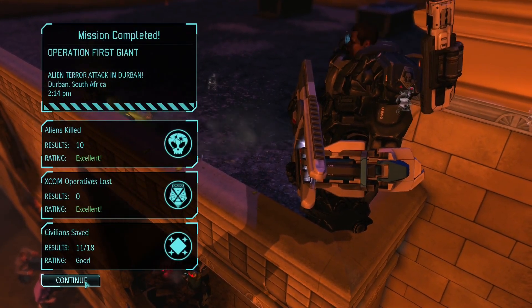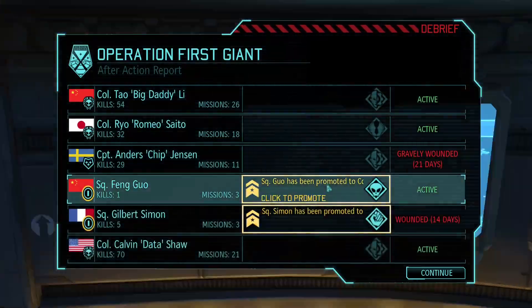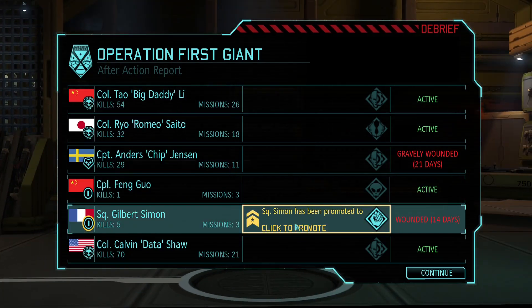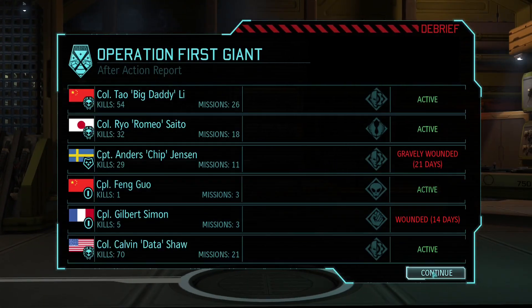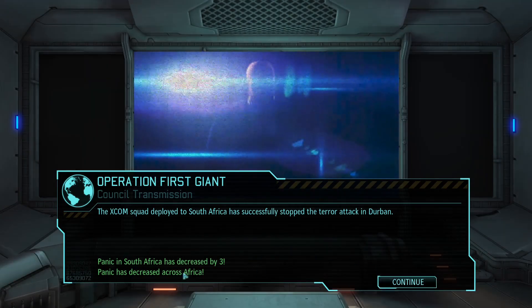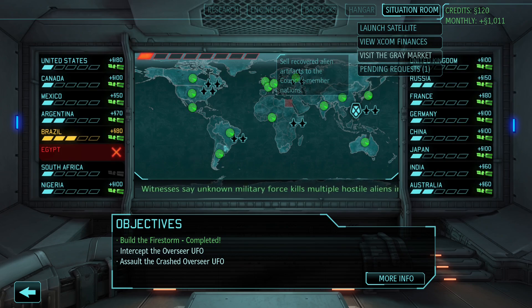We didn't lose anyone. We saved 11 out of 18 civilians, which is just over half. But it was a very, very close one. We've got a couple of promotions as well: Feng Guo is now a corporal, and I would like critical chance for every enemy in sight. Gilbert Simon, you're going to get the holographic targeting. We've got two guys wounded - they're going to take a few days to recover. We've got some good corpses, some good meld. Panic in South Africa has decreased by three. Panic has decreased across Africa. Now it's only Brazil that has any semblance of panic.